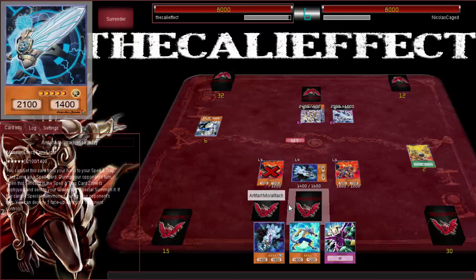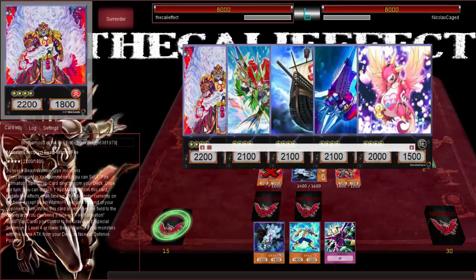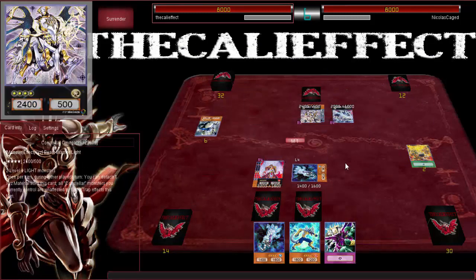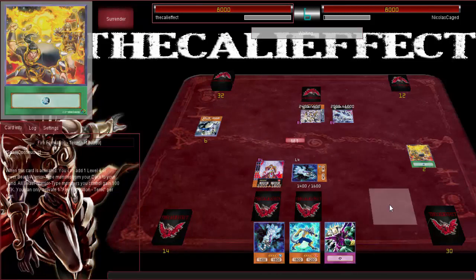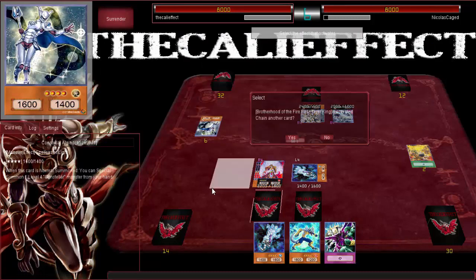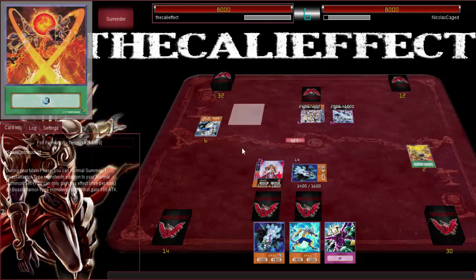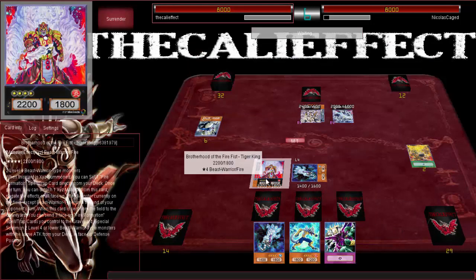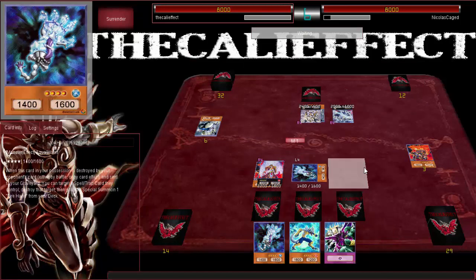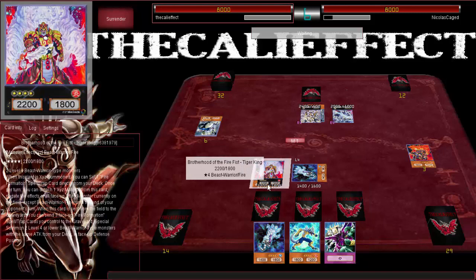I'll draw and I'll normal summon Bear. Response? Sweet — I'm going to go into Tiger King. Yes, I'm going to activate Tiger King. Do you have a response? Here we are — here's the Kali Effect plan: Firefist. I'm going to set the Tenki. Now I'm going to activate Bear — negate all of the monsters' effects.